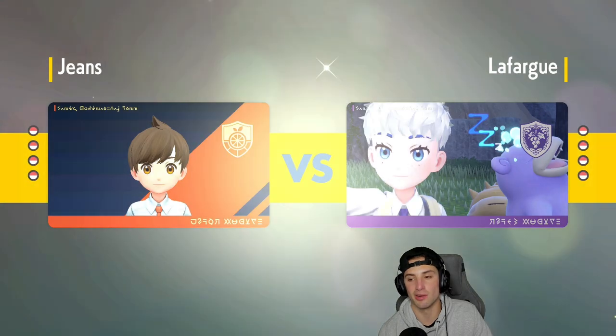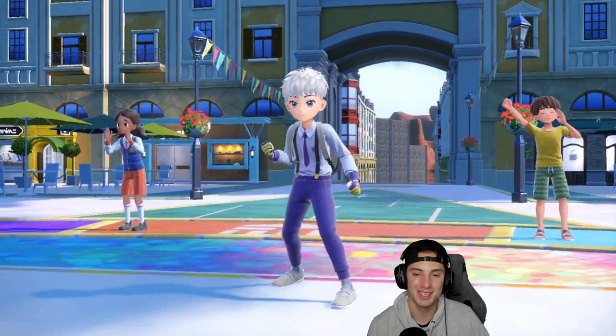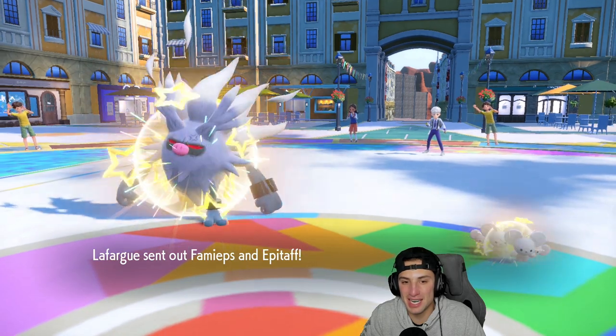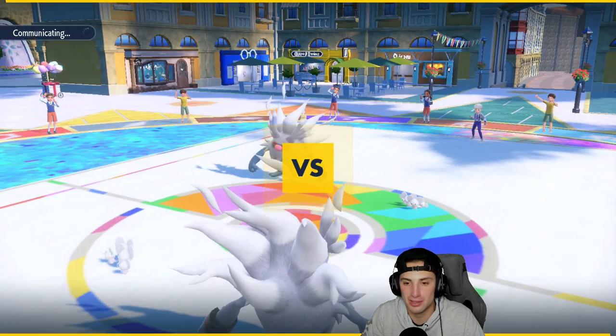In the back I like Iron Hands — super effective against Mousehole, Chiyu, and Fluttermane. Last slot I want to bring Talonflame but I'll bring Iron Bundle for the winning record since it'll be one of the fastest on the field. They end up leading Annihilate and Mousehole — guess what, I'm leading Annihilate and Mousehole as well. Want to play games? I'll play games.